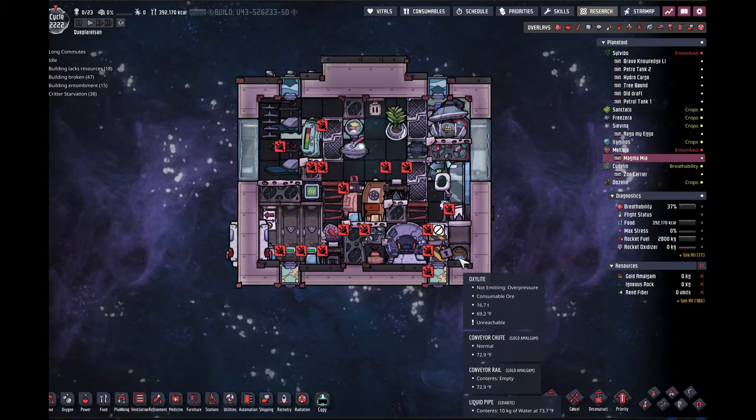The other nice thing about this is, because it's not in any physical storage, I can fill this up to have as much oxalite as I want. I'm not restricted to the 20 tons that the normal storage container actually has.